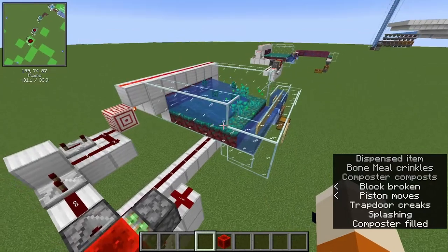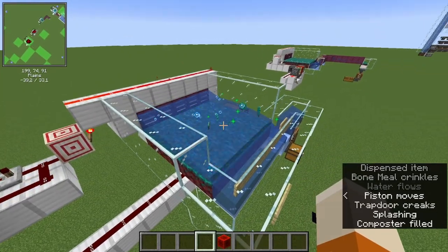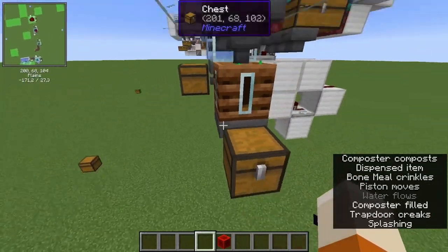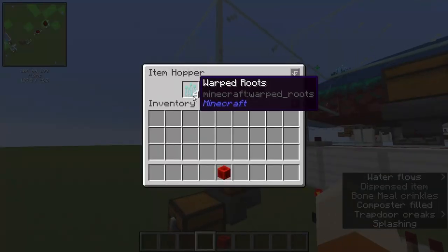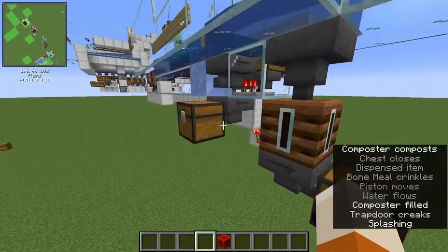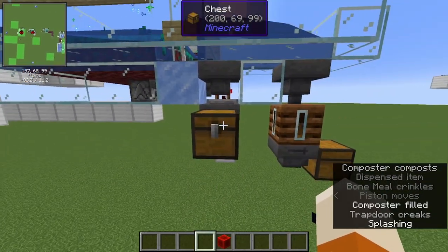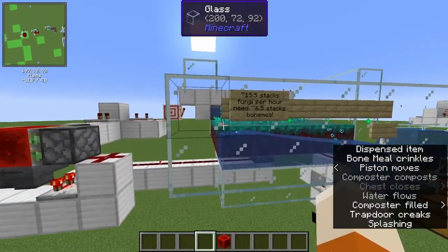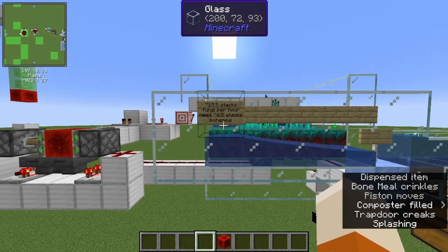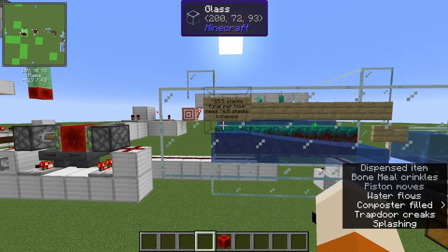This farm doesn't use shifting floors; instead it uses the same setup with trap drawers. For each pulse of the clock it will bone meal the nylium and then release the water, so the vegetation is washed down after every piece of bone meal. Because this is a very simple setup I didn't loop the bone meal back — whatever excess stuff like warped roots is created will just be composted and put into this chest. The rates of this farm are not that good: about 15.5 stacks of fungi per hour, needing 6.5 stacks of bone meal.